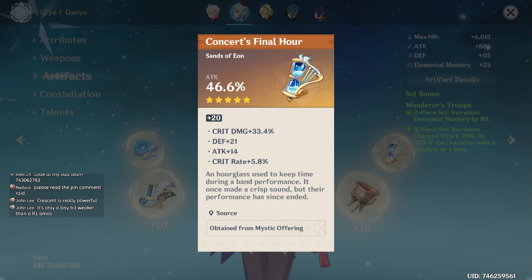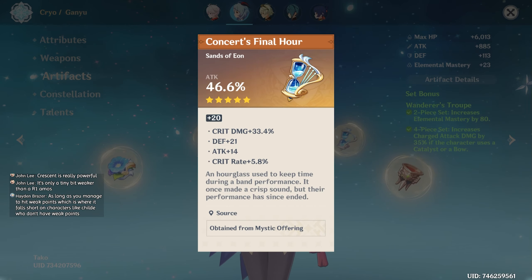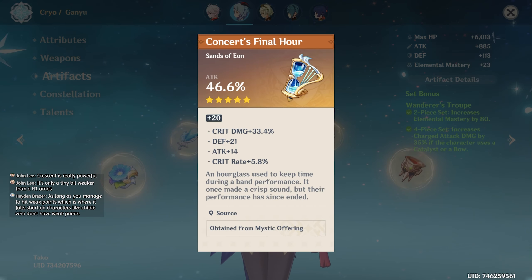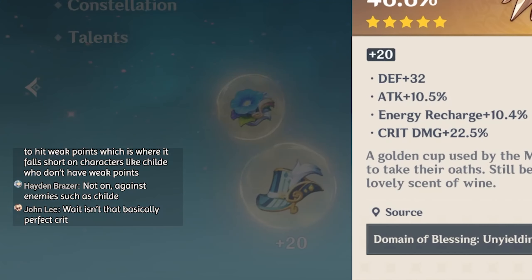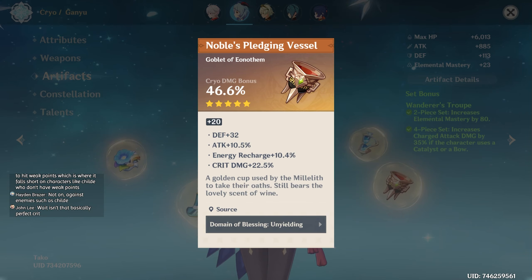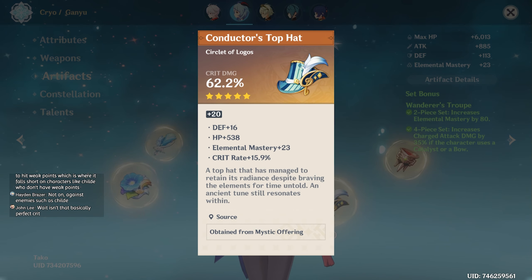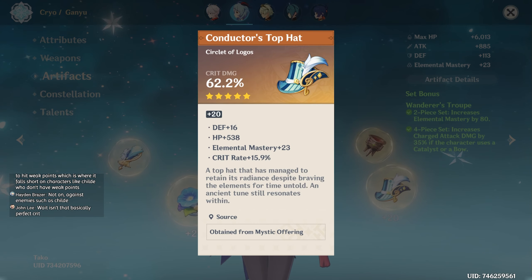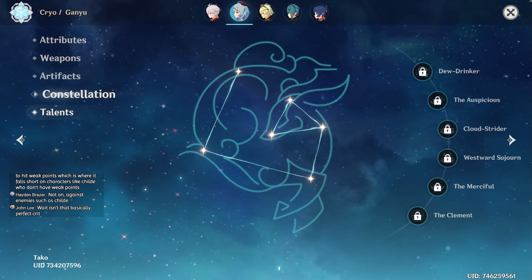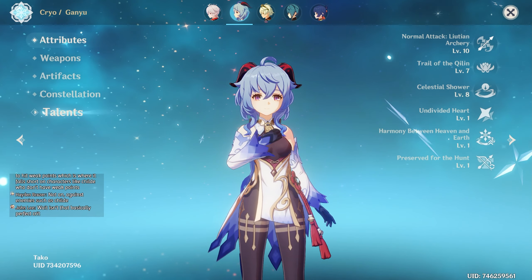What's the math on that? 5.8, 11.6 — 45 to 40, 45 crit value — isn't that basically perfect crit? Almost. Crit damage bonus, attack and crit damage here. And 16 crit rate on the crit damage circlet. Talents 10, 7, 8 — that guy was pretty good.